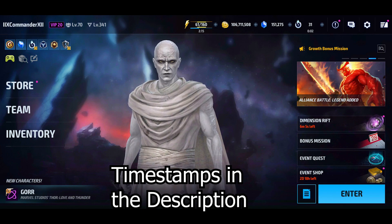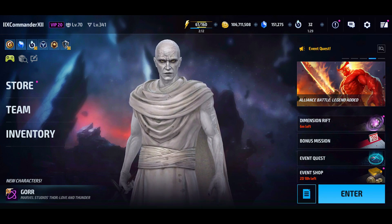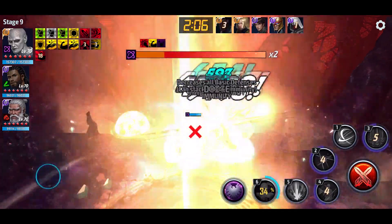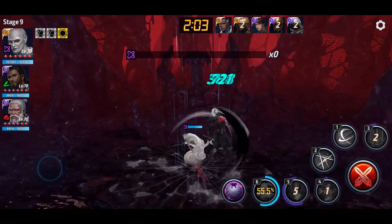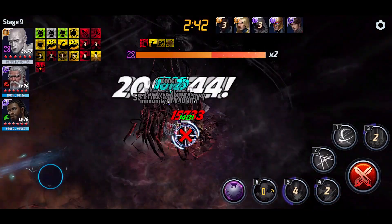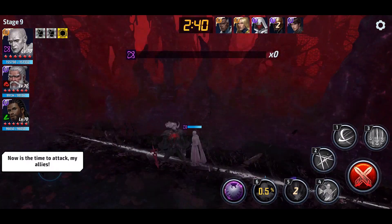In this video, I'm going to be looking at whether those buffs were enough and whether the character now has value and is worth building. On the PvE side, the character previously was able to clear stage 9 of null with no leads or supports and no damage proc with about 2 minutes left over. With the buffs to his kit, the character can now do the same stage 40 seconds faster, which is a pretty reasonable improvement in PvE.